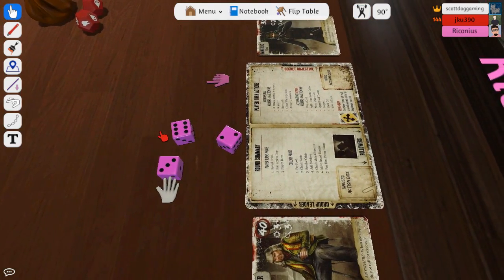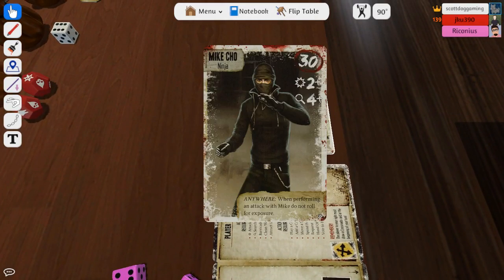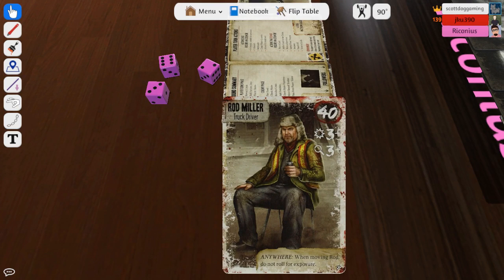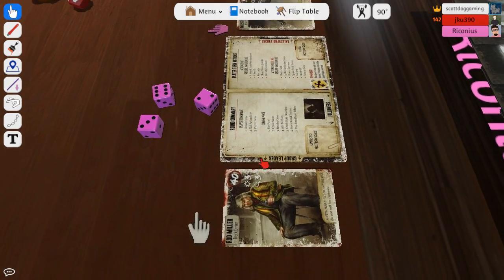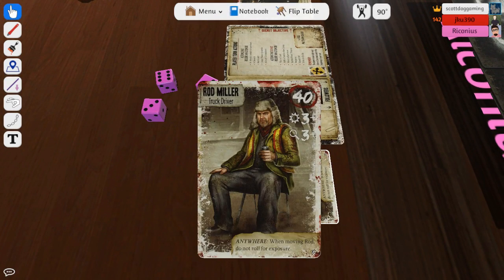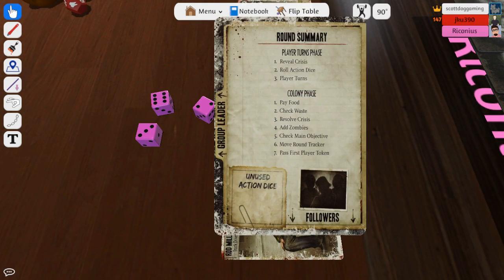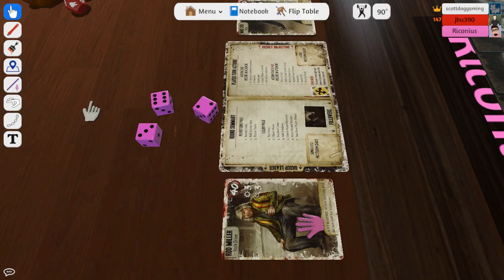You got a six, a two, and a three. You'd be able to use that two to attack with Mike Cho if you want. You'd be able to use the three to attack as well — you could use any of them for Mike Cho to attack. The three and six you can use for him to attack or search, and for Mike Cho to search you need that six.